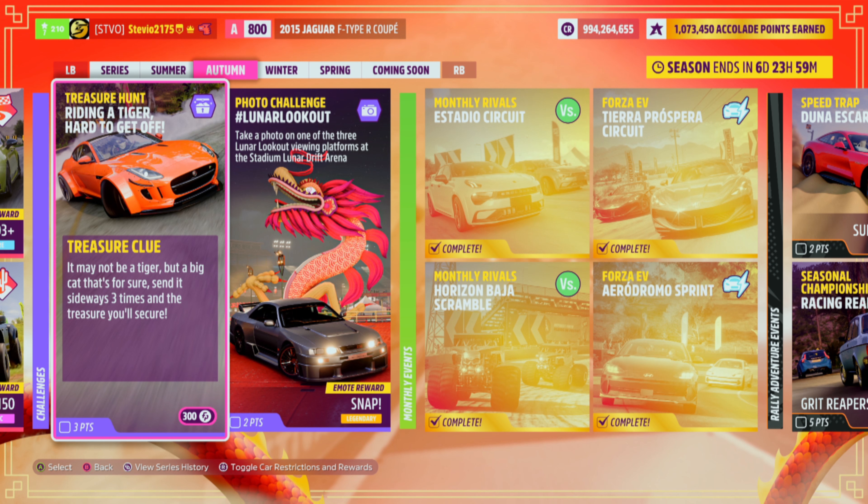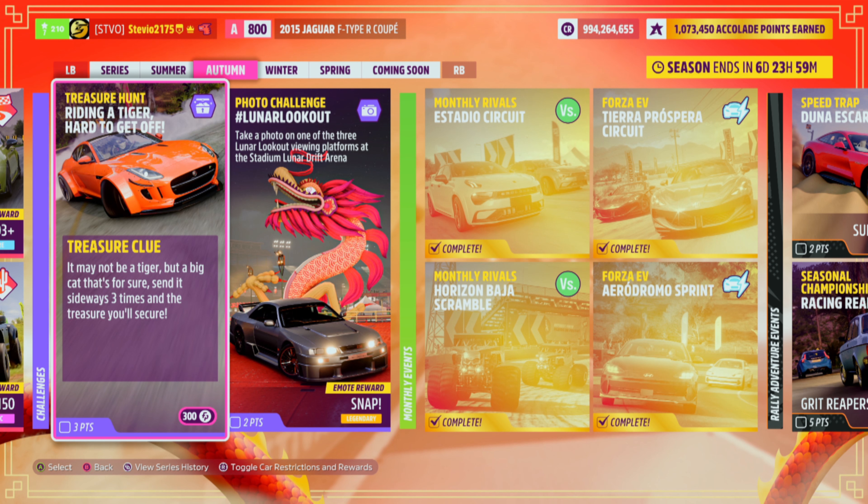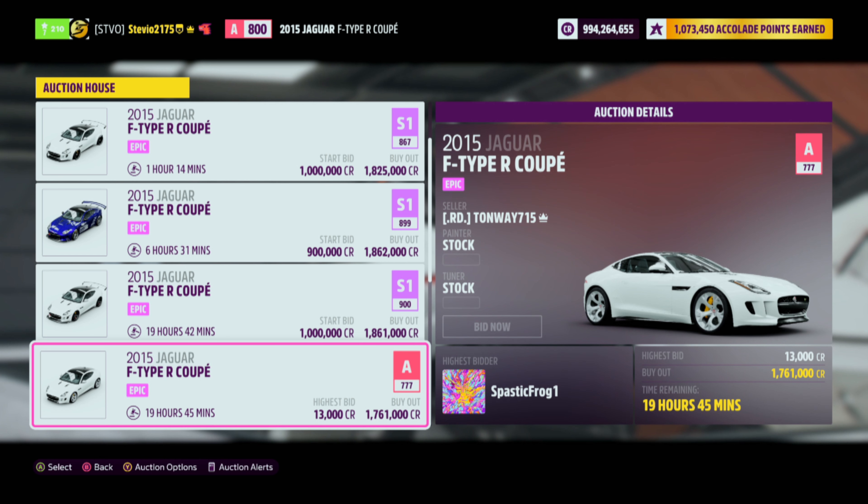First thing as always, you gotta know what car to use. The car in the photo appears to be the 2015 Jaguar F-Type R Coupe — it has a pretty sick widebody. This is the car I went with, though it's a wheelspin exclusive so not everybody owns it. There's a very limited selection at the auction house for about 1.8 million, so you can try to scoop it up there if you want to.